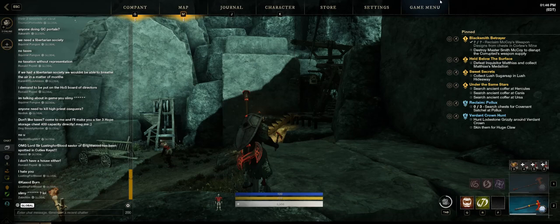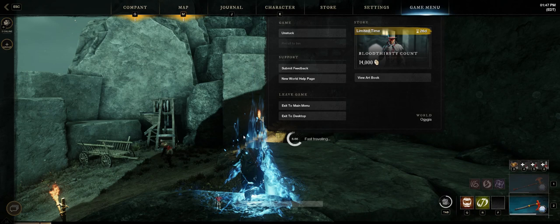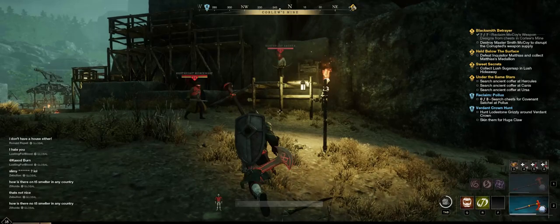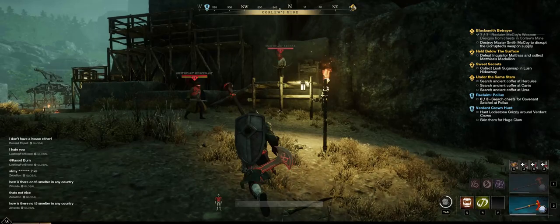I tried closing the game and reopening it — it still spawns me right back in here. I'll do unstuck again just to show you. Tried going from every corner, it still does the same thing. See? Still spawns inside this location.